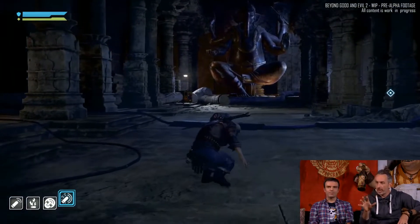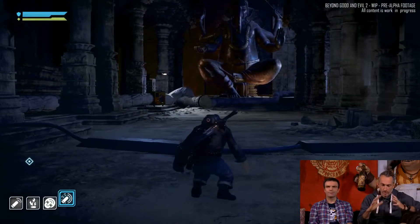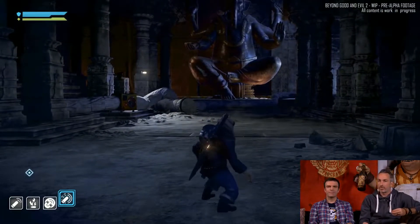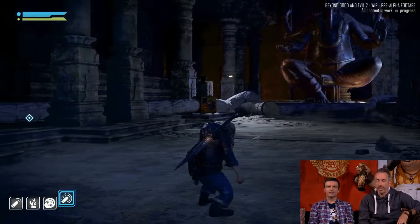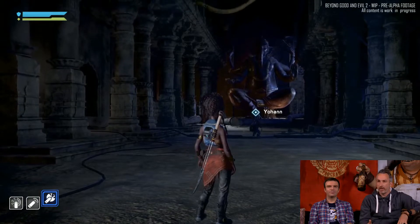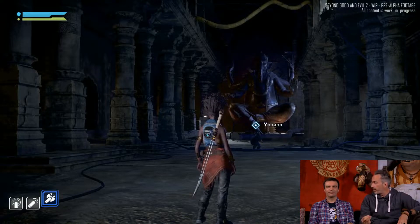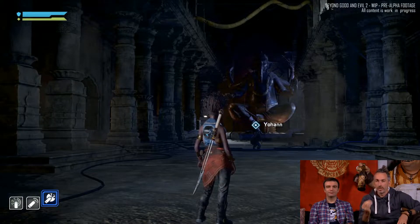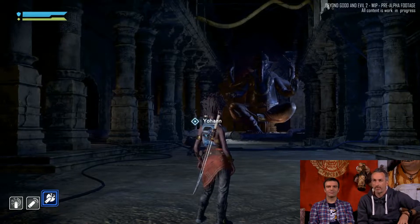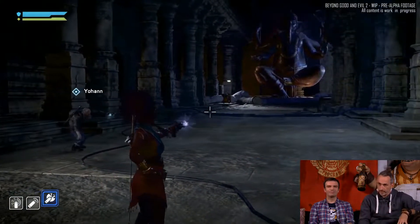In the game there will be many areas like this where you search for objects and unveil mysteries — it's key because we want that link with the adventure flavor from BG1. Beyond Good and Evil 2 is about making you feel like a space pirate captain. Gameplay-wise, we defined three key abilities: you've got a gun to shoot, a sword for close combat, and a jetpack so you can fly around.